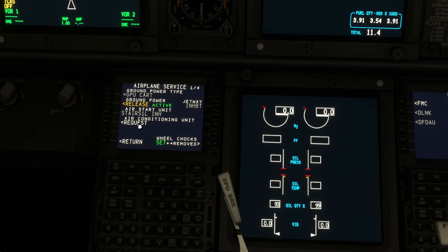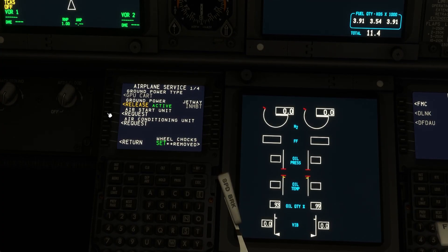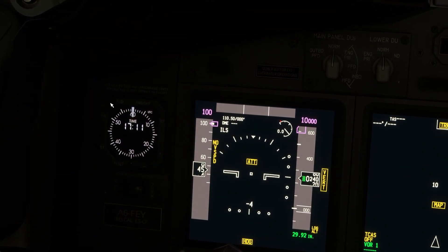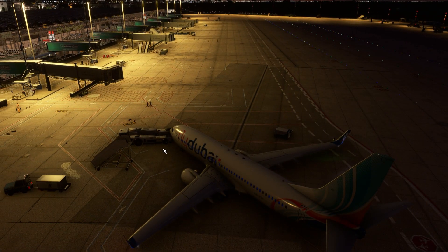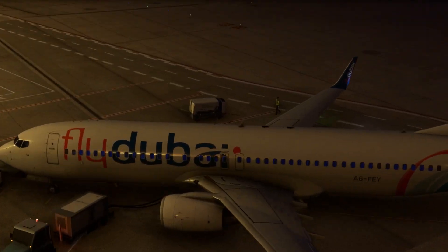We'll be able to request the air start unit, as you can see. You can also do the air conditioning unit if it's available and when it's hot or cold. I'm not sure if it heats the air as well, but with cooling it doesn't give you super cold air — but it's always better to use it than have nothing, especially in summer when it's like 35 degrees outside. Now we can request the air start unit. The cockpit is not prepared at all because we'll just do the cross-bleed start — no FMC, nothing there. In real life, in my airline we put it on the right-hand side, so the left-hand side is fully clear. It's now connected and we'll start engine number two first.